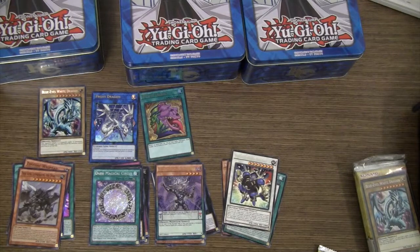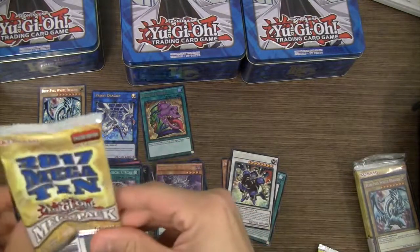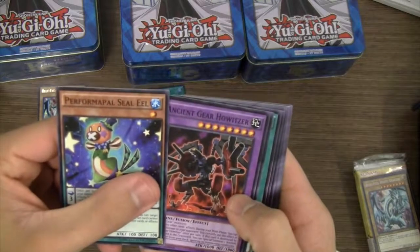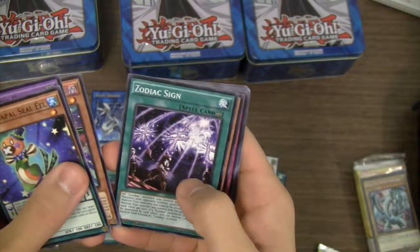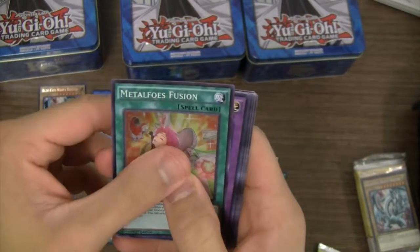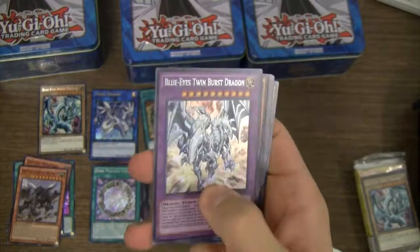I know a lot of people hope to get Blue-Eyes Twin Burst Dragon, but I already have one, I don't need another. I just want all the Dark Magician cards, hopefully a couple of each. Quamapal, Seal Eel, Ancient Gear Howitzer, Raid Rafter, Zodiac Sign, Shinobird Crow, Metal Foes Counter, and Metal Foes Fusion for our Super Rare. Oh wow — and then I get it — Blue-Eyes Twin Burst Dragon. I mean, I'm not going to complain; nice to get another copy. But yeah, really hoping for the Dark Magician cards.